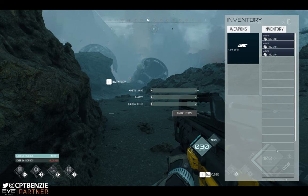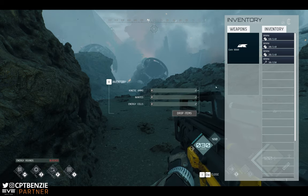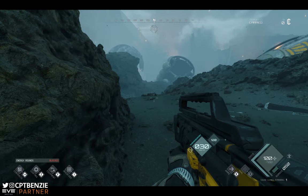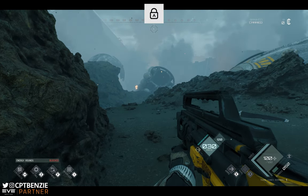Opening your inventory will tell you any items that you've picked up — keys, that kind of thing will all show up in here. You can drop items as well. Most importantly, the Caps Lock key opens up your contracts panel.